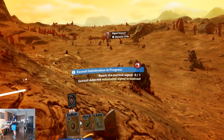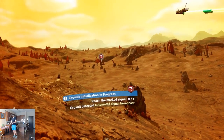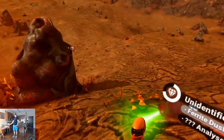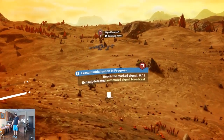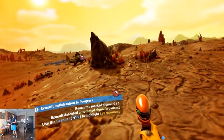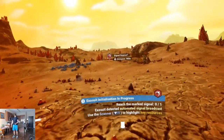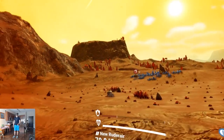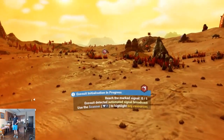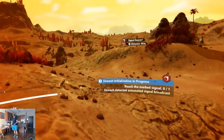Distress signal detected — reach the marked signal. Signal source over there. Might as well get things on the way, avoid the animals. There's a lot to learn here. I hope y'all are patient with me through my learning curve — I might be stumbling here and there. But so far, this is cool, very cool.